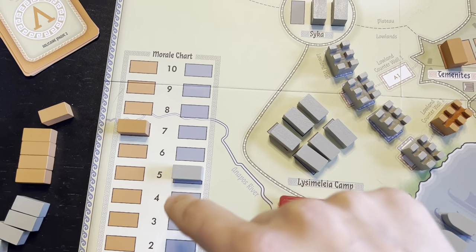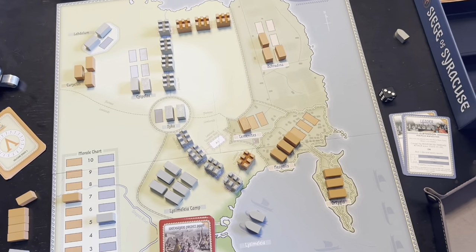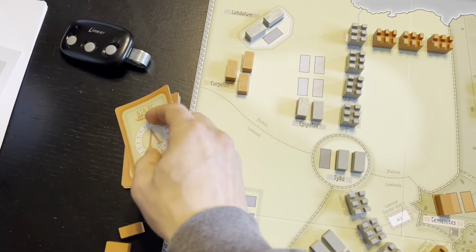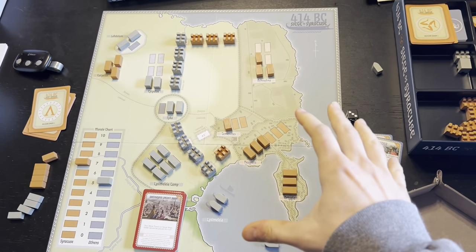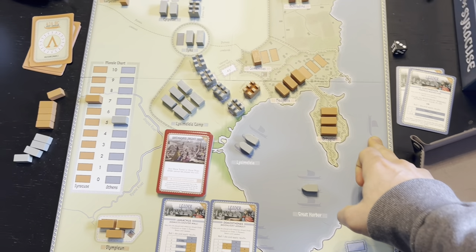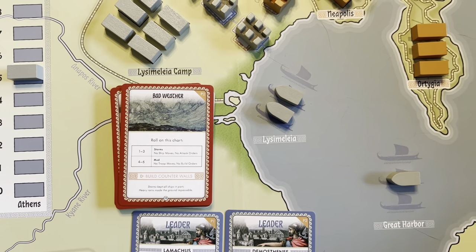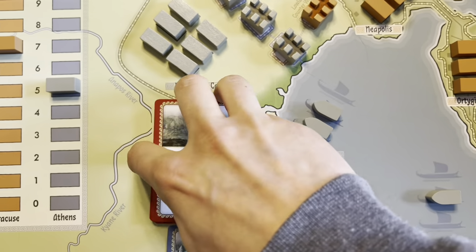We move back up the morale track — the Athenians jubilant as reinforcements arrive — and we've fully encircled the land part of the city against the Syracusans. We've got enough ships now to get into the blockade area. With four cards remaining, if we can move a ship to the blockade area, we will win the game. You just need one ship in the blockade area to win once you've surrounded the city. Let's move ships. We draw bad weather — probably not going to be able to move ships. We rolled and got storms — no ships moving. That's a wasted turn.